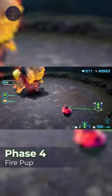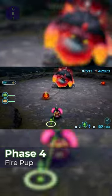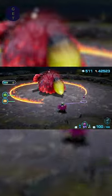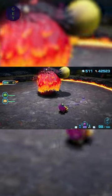Phase 4: Fire Pup. Almost exactly like Phase 3. Take out the fiery fur balls being thrown out with glow or red Pikmin. The Sirehound should send out a ring of fire that conveniently has a gap in the back. Get behind him, throw those Pikmin.